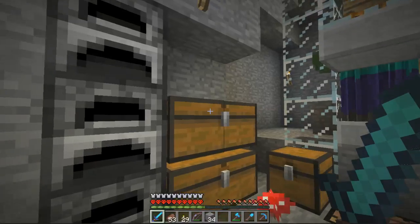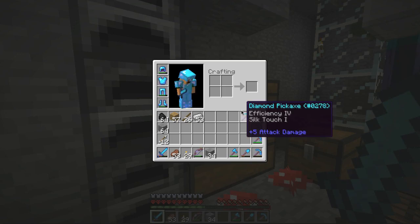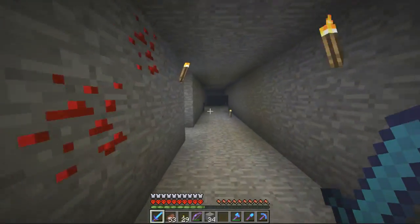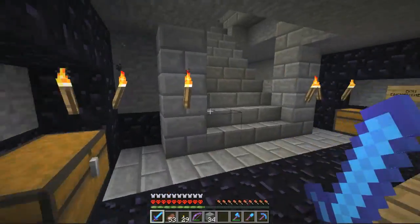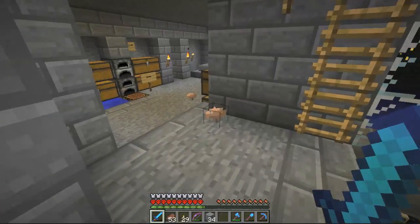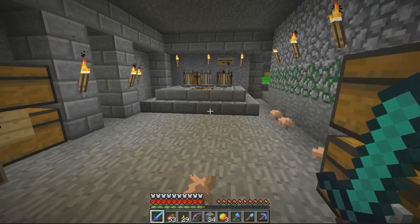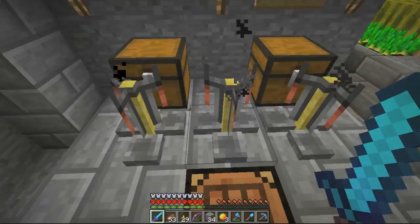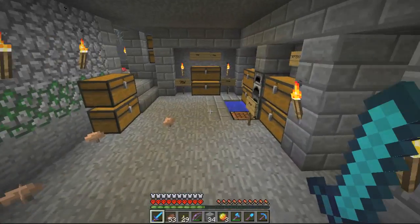I don't think I have anything else on me. Let's go over here — pretty sure I don't have any more blaze rods, I think I used them all up. Oh look what I have though — I got some magma cream! That means we can make some potions while we are here — splash potions.